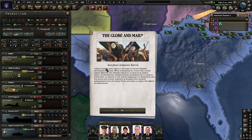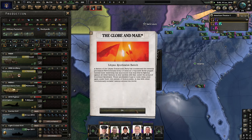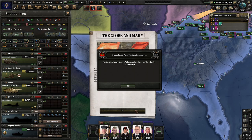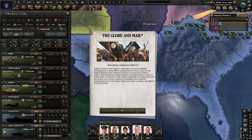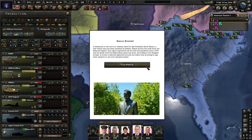We are not doing great on supplies. Benghazi and Islamists revolt — well, good luck with that. The Libyan Communist revolt. Libyan Syndicalist revolt. This statue has been erected — a testament to our citizens' love for late President Bush Sr. A new statue has been erected in Atlanta, placed across the road from the national capital. This statue represents all that we've accomplished since 1987 and the great work the Republican Party has done. A crowd of patriots gathered around the statue this morning to pay their respects. Truly amazing.